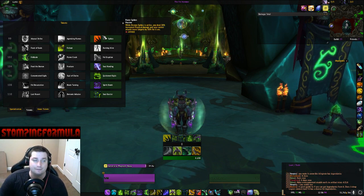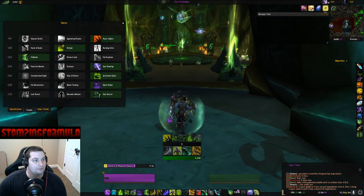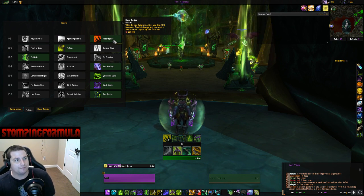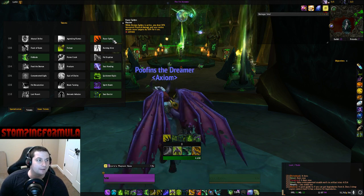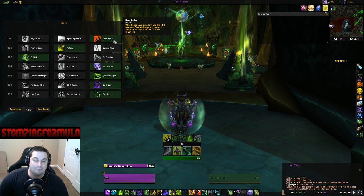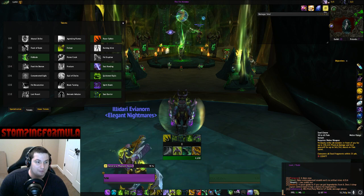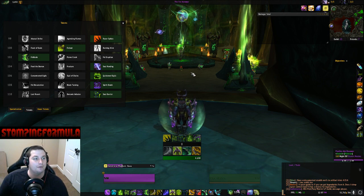The first talent I've selected in the level 99 row is Razor Spikes. They buffed the damage on it quite a bit. I've always wanted to use it because of the 50% snare in Mythic Pluses, especially in bolstering, raging, necrotic, and similar affixes. The buff to physical damage really helps the damage you do from Shear, Soul Cleave, and also your auto attack damage — I'll get into why that's important later.